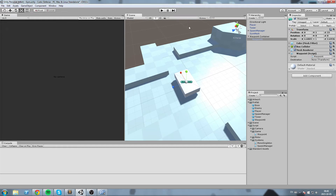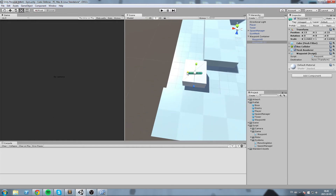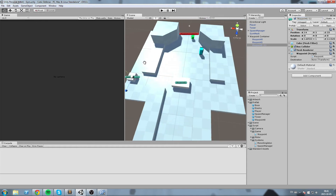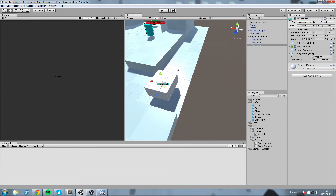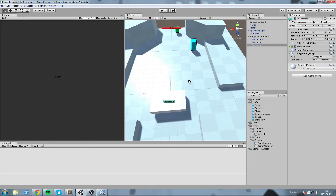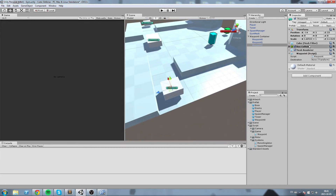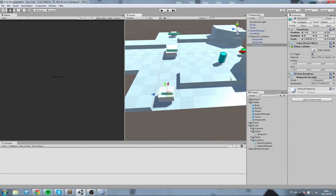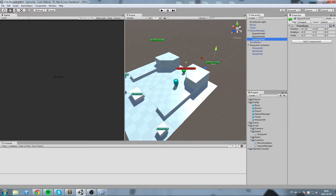Duplicate Waypoint0, move it to the next position, resize it, and rename it Waypoint1. Copy it one more time, drop it in position, and name it Waypoint2. So we have three waypoints — the cubes are only there for visual reference and can be turned off when we're ready to ship. Whenever an enemy enters that box they're going to be redirected to another waypoint.